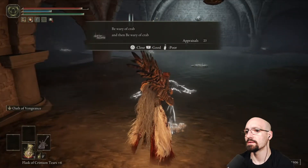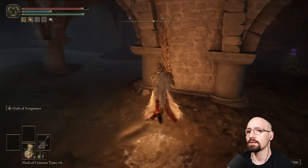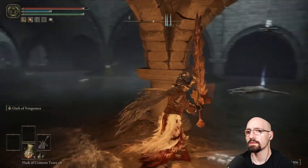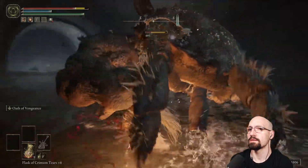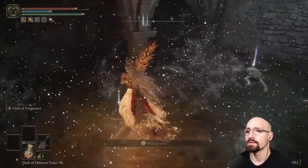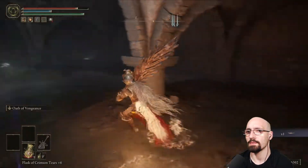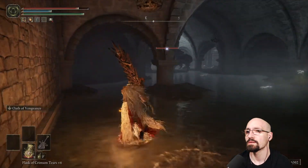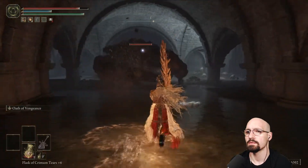Be wary of crab. And then be wary of crab — hmm. So where's this crab going to come out at? Liar ahead. There you are! Not as big and bad as you used to be, huh? Crab eggs, yeah, that attracts. And a rune arc — oh! That's what they meant by 'be wary of crab, then be wary of crab' — raising up a claw to say hello. Very nice!